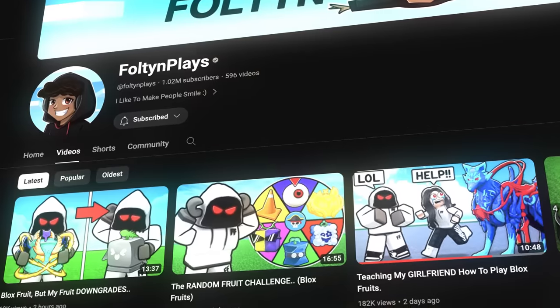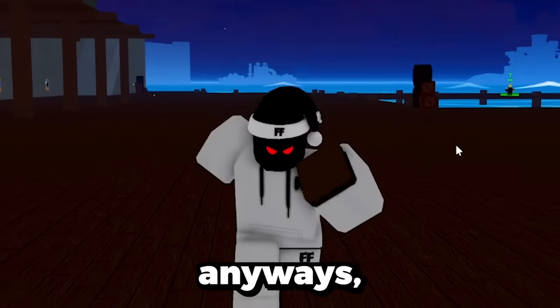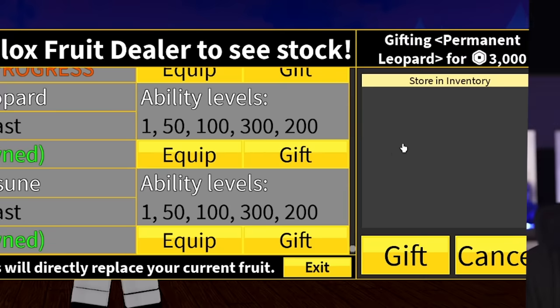I'm doing it all for you guys, so if you're not subscribed, you should subscribe right now. Also, we got some of the craziest trades today, so you're gonna wanna watch the whole video. But first things first, we need to buy permanent leopard fruits because right now we only have one. We need a lot more.